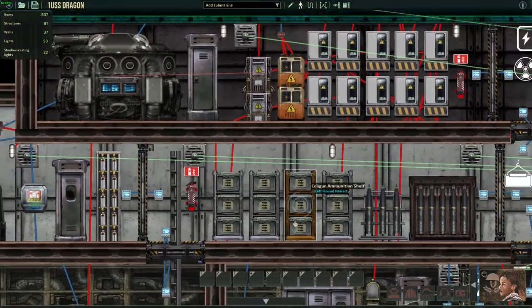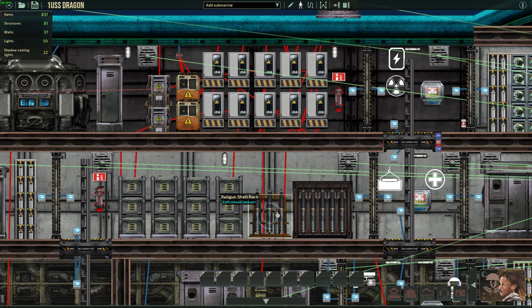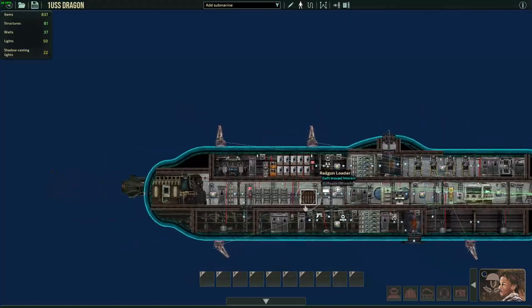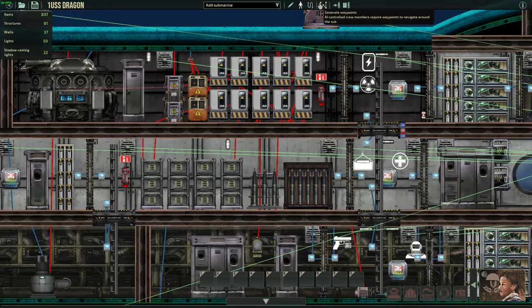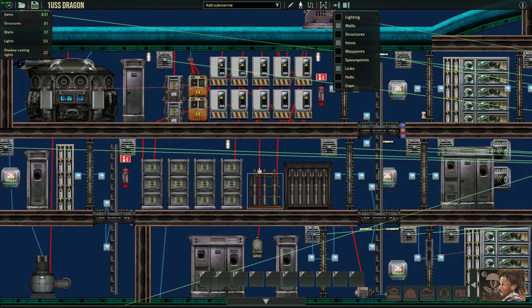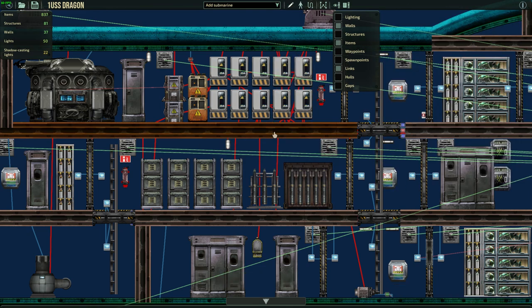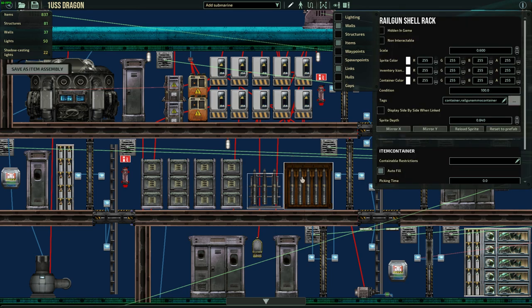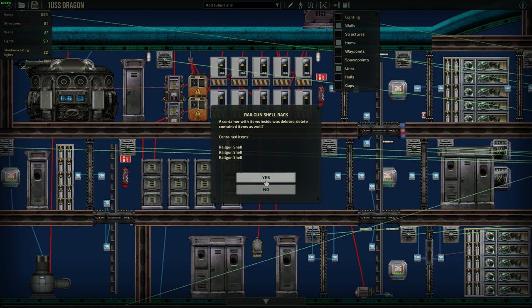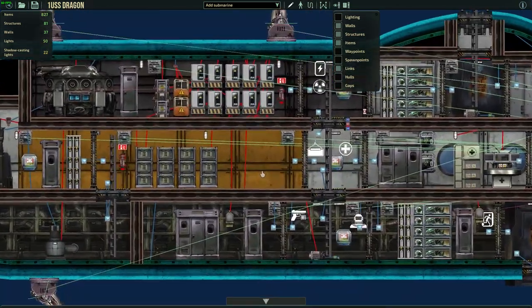Over here next to the engine room we have the reload room with all the ammo. I'm going to remove this hose because I don't have a real gun on the ship — I don't even have a rail gun. So this is just an ammo room.